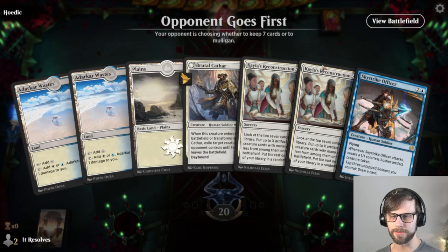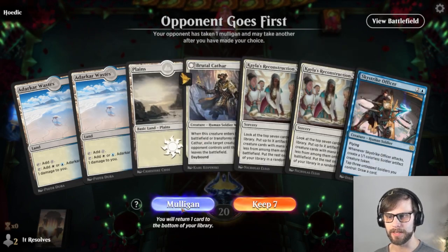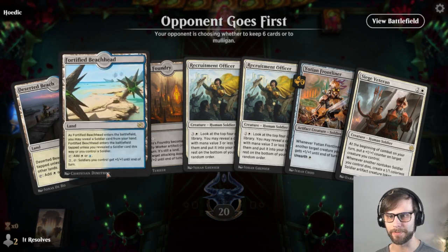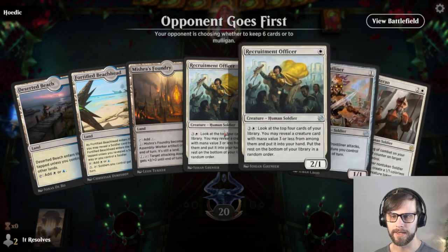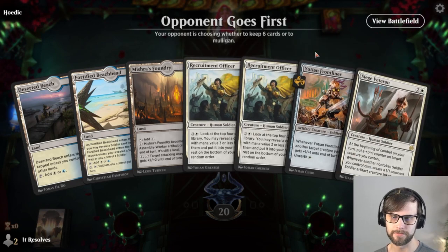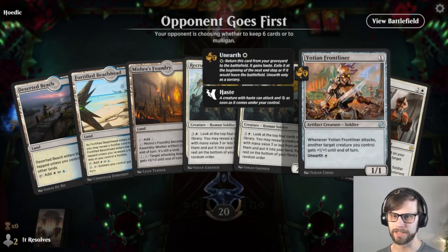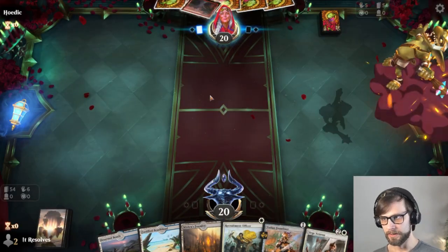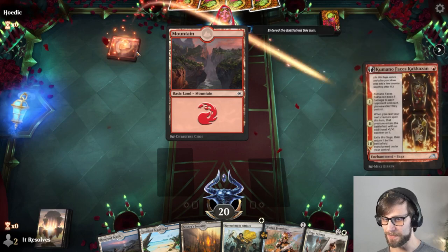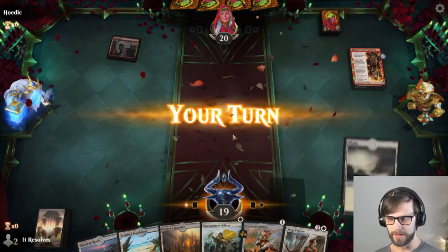Here we go, guys — let's see if we can get another win. This is a rough hand — very late game hand. I think we send that one back. This hand's better. I mean, we'll keep it — it's not amazing. I think we just throw one of the Officers back because of the replay ability with Yodian Frontliner. Let's see what the opponent's up to. Looks like maybe mono red — definitely mono red. How fun. Gotta love mono red. This is going to be terrible, but that's fine.